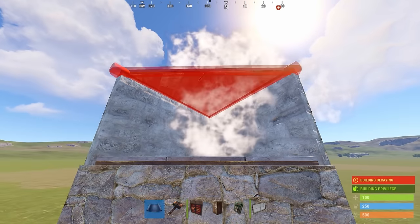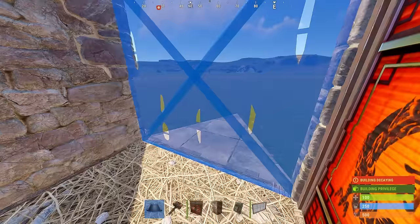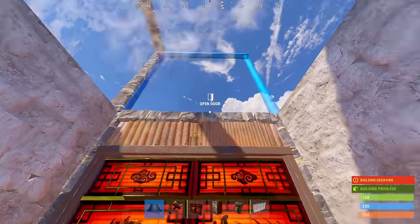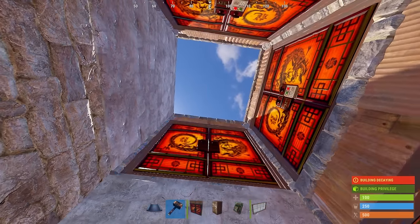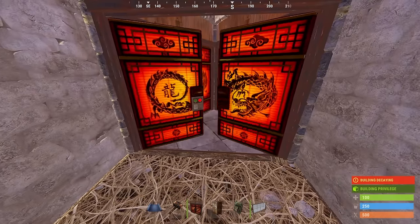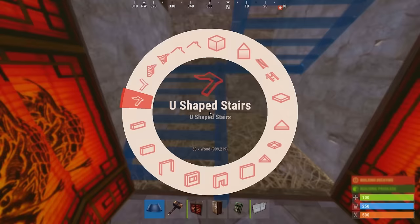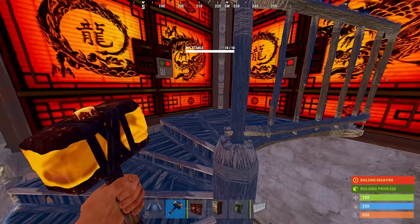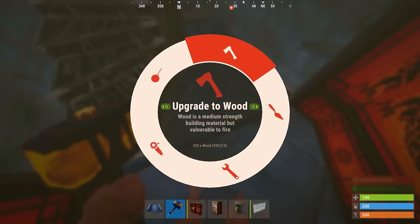The lower triangle should be upgraded to metal as soon as possible. Then put a full wall on either side, another one up here, and then three double door frames. If you don't have much metal, you can use wood doors in these for now. To get in and out of the base, you can use L-shaped stairs, U-shaped stairs, or spiral stairs — it's up to you. But the foundation that holds up the bunker or the stairs must be upgraded to wood, otherwise it pokes out through the wall and can be shot.